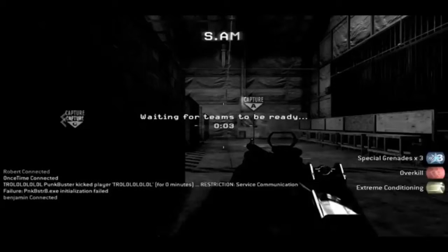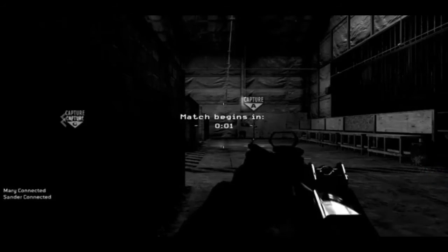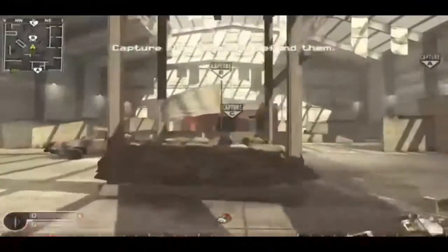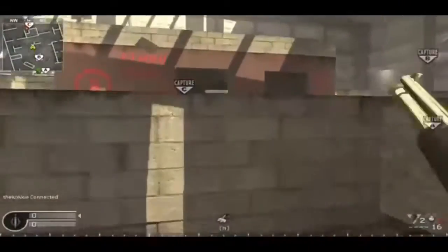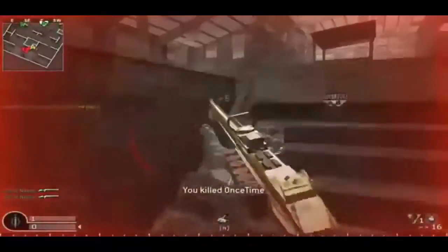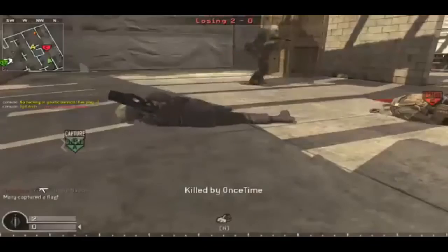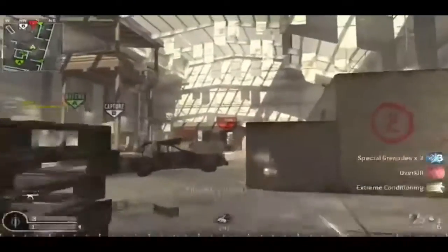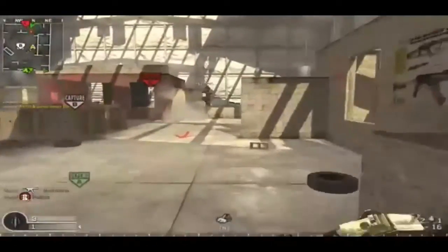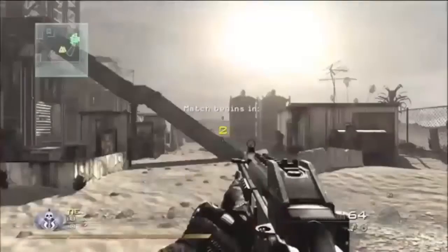Number 3 is Killhouse from Call of Duty 4. This map was really easy to get 100 kills on. The chopper wasn't that effective, and the airstrike was really effective but you'd often kill yourself because of how small the map is. With three grenades, you're guaranteed at least one kill. You get a five killstreak, kill yourself, let the airstrike get another five kills, and just carry on repeating that process to reach 100 kills.